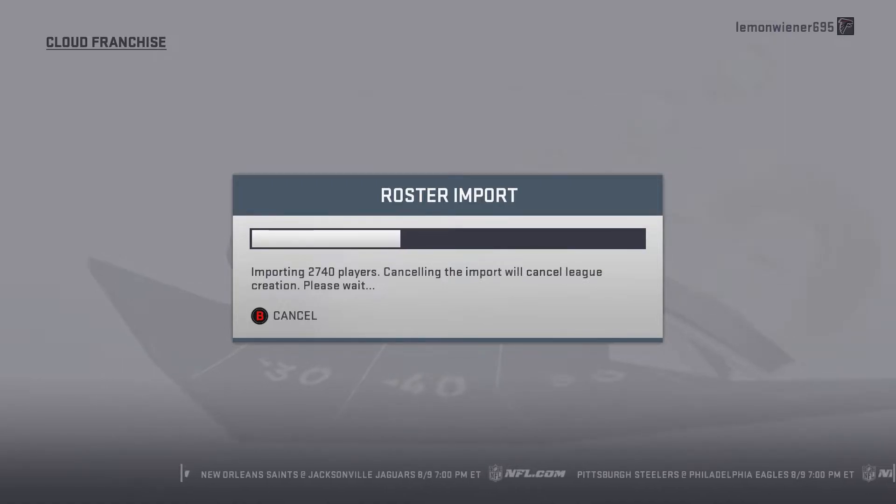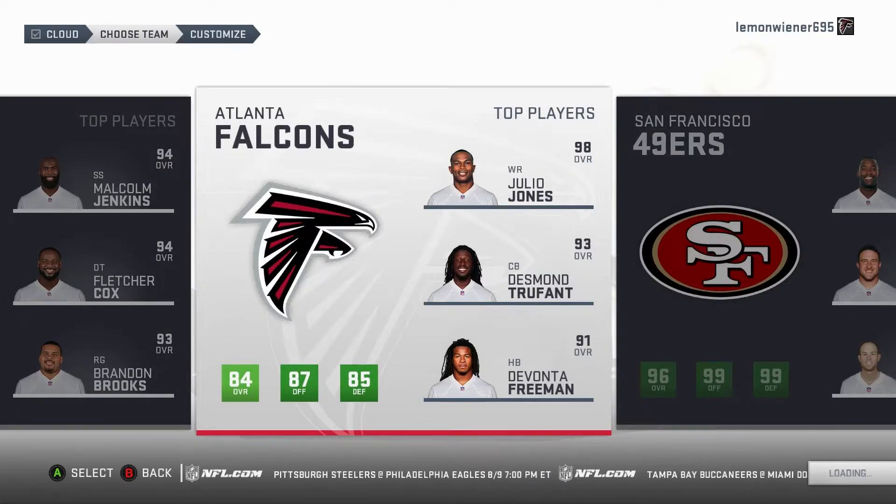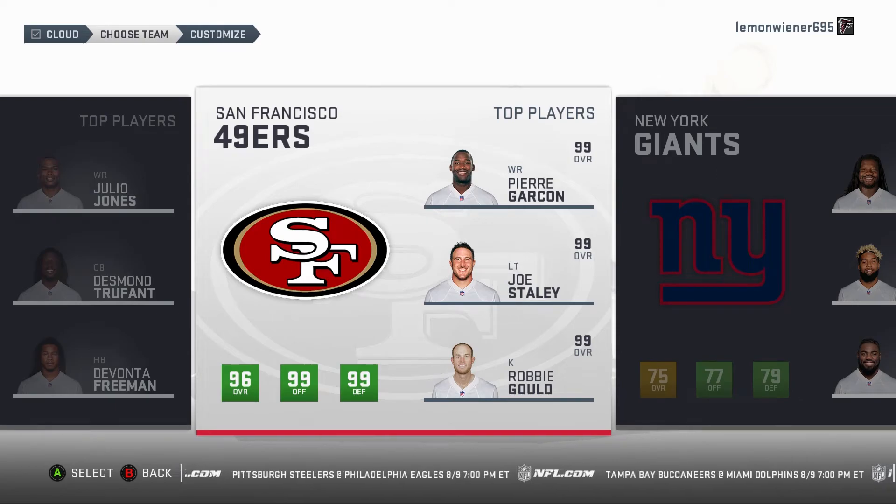So then it loads up, importing the one that we just downloaded. It should only take like 10 minutes or so for the achievements to pop. So obviously you pick the 49ers — it's overall 96, 99, 99.